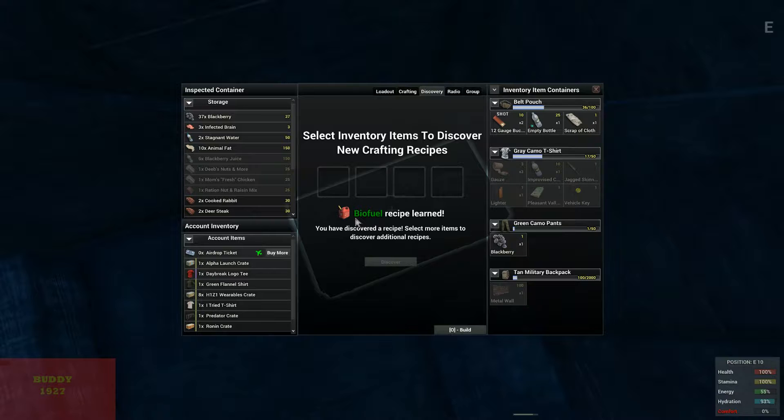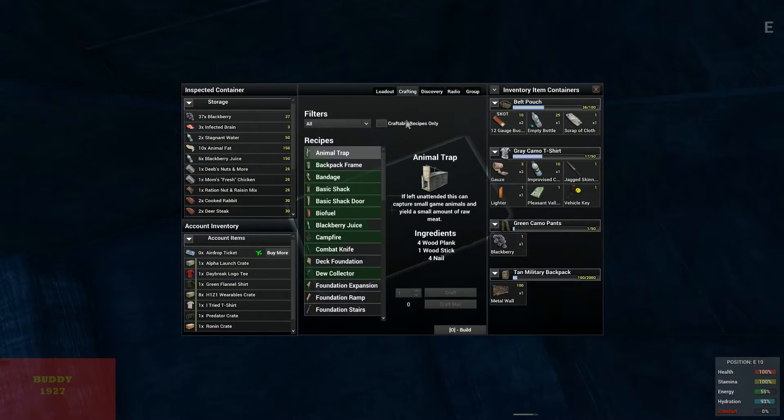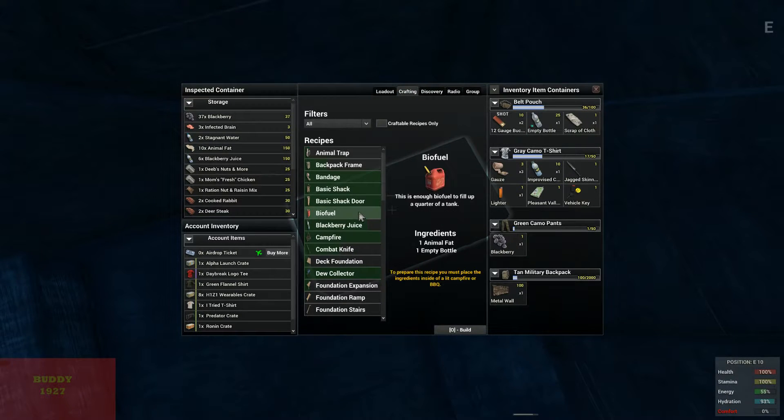The only thing is you can't just craft it directly — you've got to build a fire. In the next couple of episodes I'm going to show how I set up the inside of my container. You've already learned how to make storage, but you need a fire, so I'm going to build a barbecue inside my large shelter.